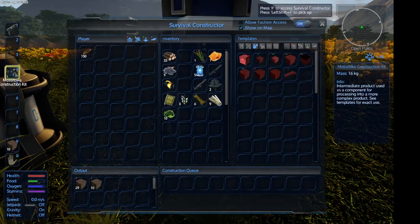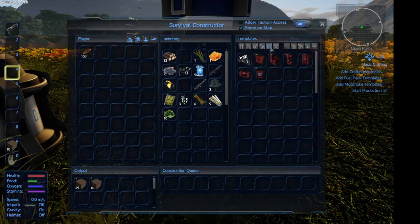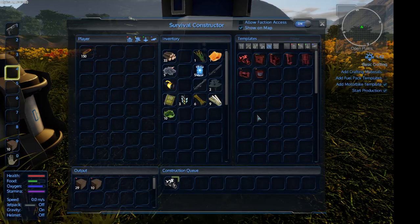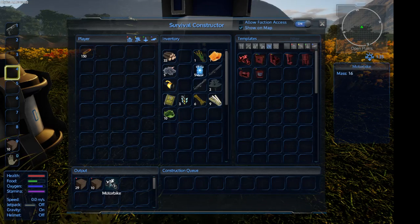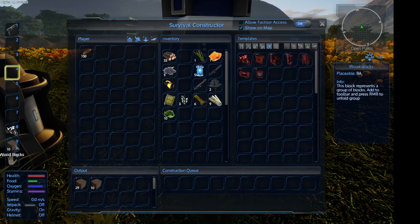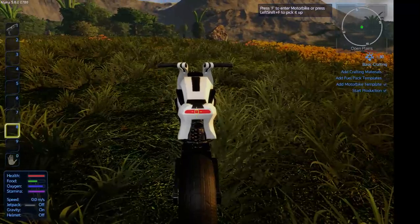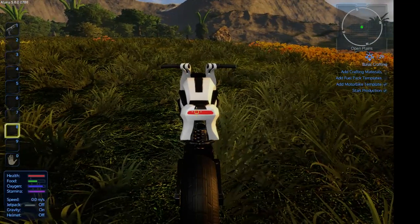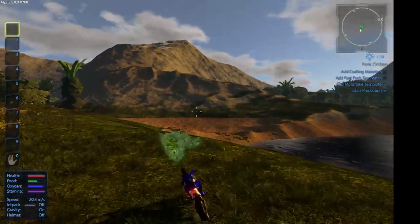Before we run off there, let's get the bike — we love the bike. We can't do the bike yet from the constructor kit... actually yes, there we go. We'll take those and put them in there so we don't lose anything. Put the bike down, get rid of that, and we're going off to the Titan because we know that's where we can get supplies.